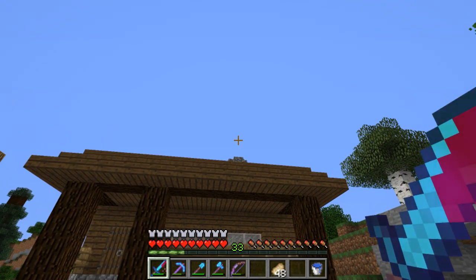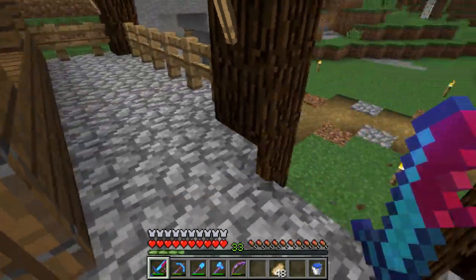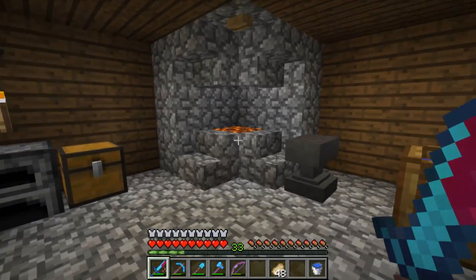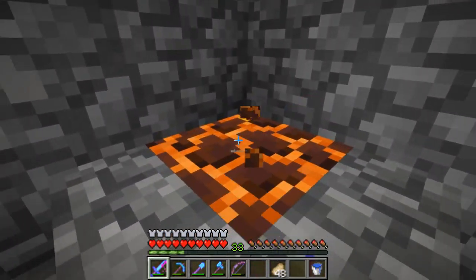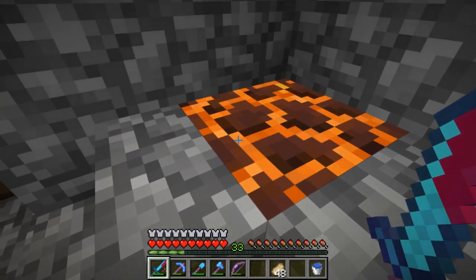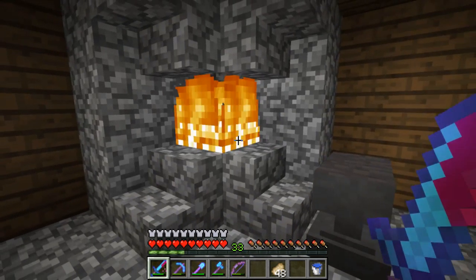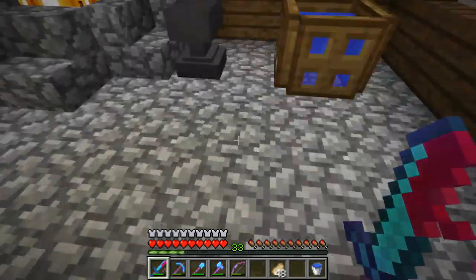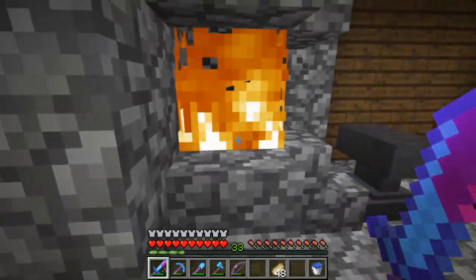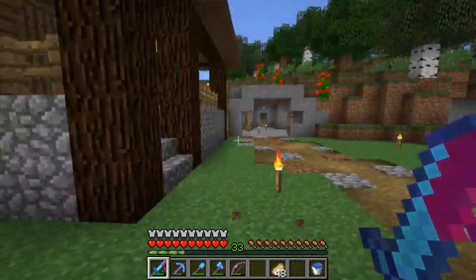It also gives you a nice fire crackle and it's slightly distant so it's not too noisy. The coals are kind of burning, and this is animated so that's really cool. I've got a dispenser with some fire charges — there's a fire and then it goes out by itself, which is really cool.